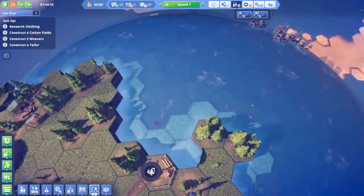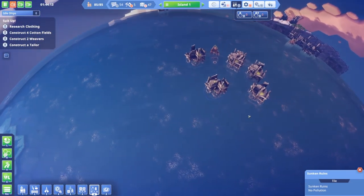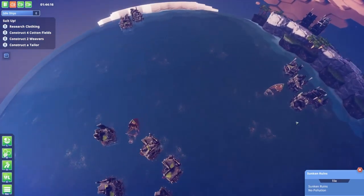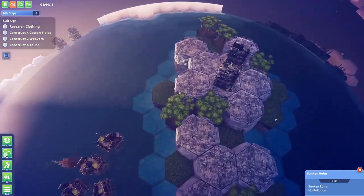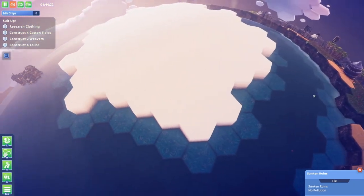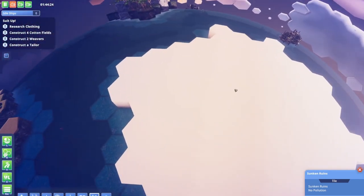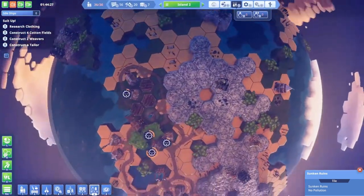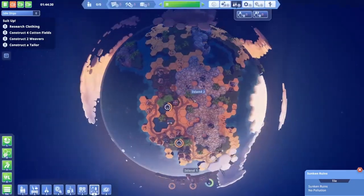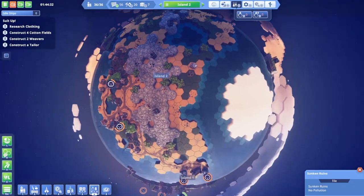Looks like they can cut down these trees if they need them. What are these? Sunken ruins — how do I get those, I wonder? There are a couple little islands like that around too. This is like the North Pole, I guess — we have explored everything, it's just the poles don't show.